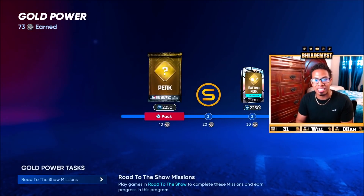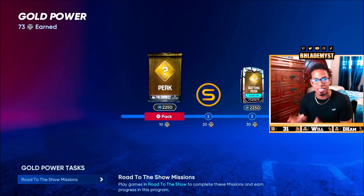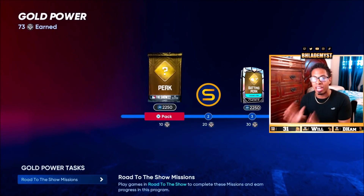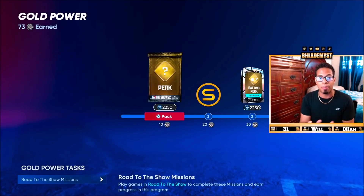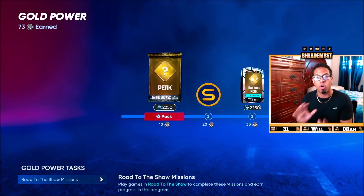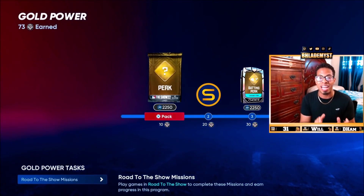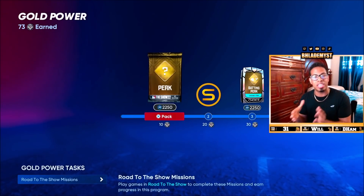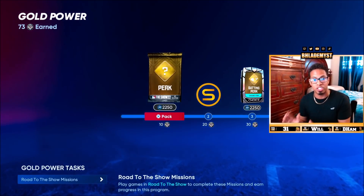This is not like last year where you had tens of archetypes to level up for experience. This year, no matter what position you make, if you level up one archetype inside any position, it is going to transfer over to each new ball player. For example, once I max out this power archetype, any hitter or position player I make will have his power archetype maxed out, so I cannot gain experience fast doing that archetype again. I would have to move on to the next archetype. So let's say you went ahead and did the contact, the power, and the fielding for a position player.